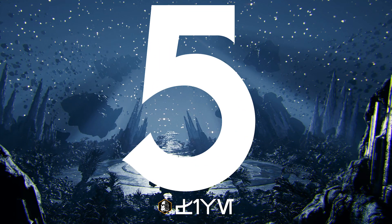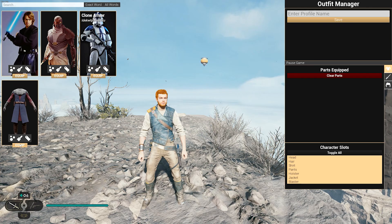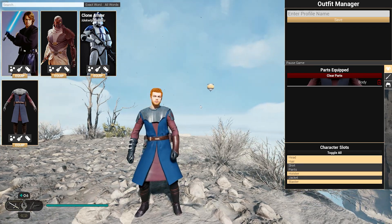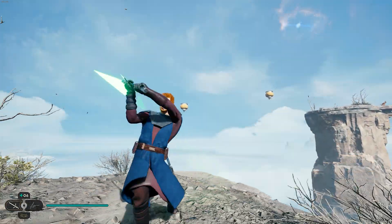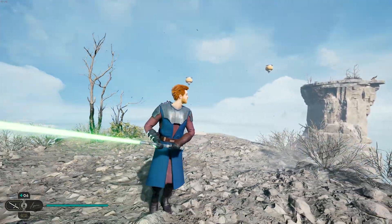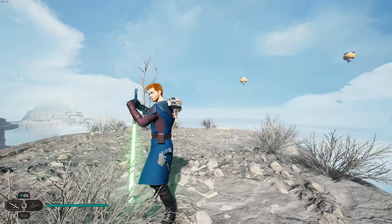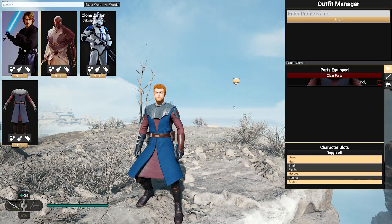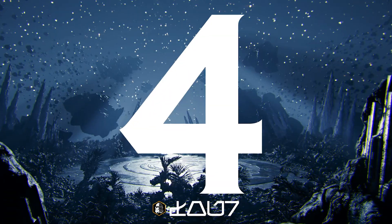Kicking off the top 5 countdown in 5th place this week is the General Anakin Skywalker mod from Luke Spain. This mod introduces Anakin's general appearance from the Clone Wars into Jedi Survivor and it requires the Outfit Manager mod to work. Unfortunately, you can't mix and match this outfit or change the colours of any of it using the Outfit Manager mod.